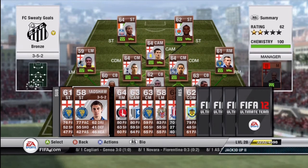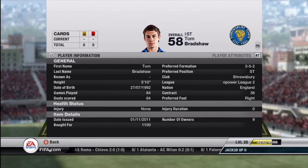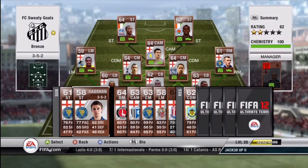Next up for striker, we have Brad Shaw — 77 pace. I like him. He has 4-star skills, which is pretty much the reason I snagged him. He scored a goal for me after pushing up to the middle of the field and had a nice shot that went short side. He only cost me 1,100 coins. Four-star skills coming off the bench for a bronze team — you really can't complain at all.